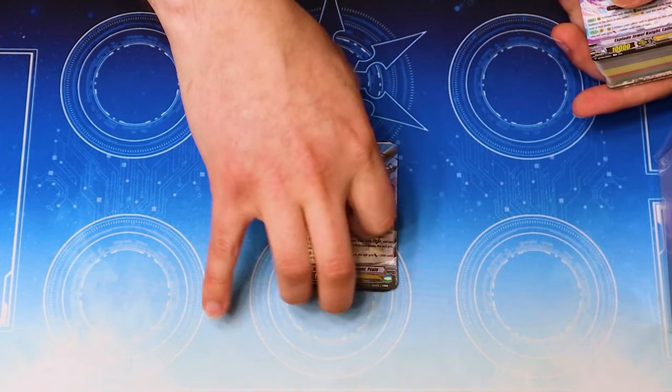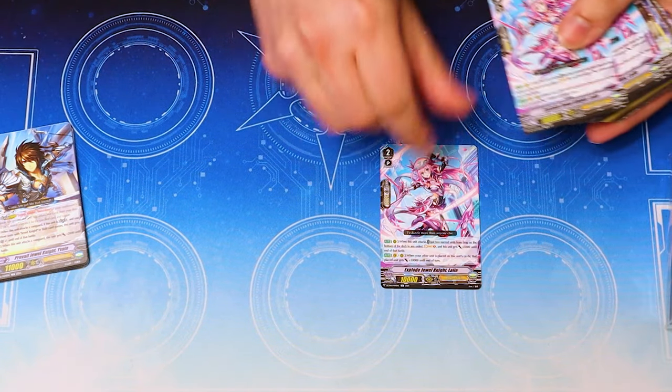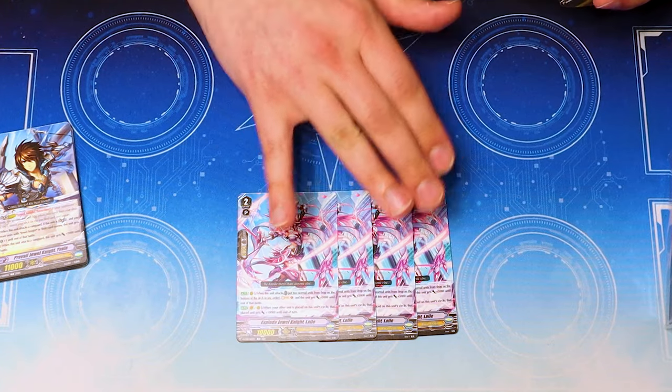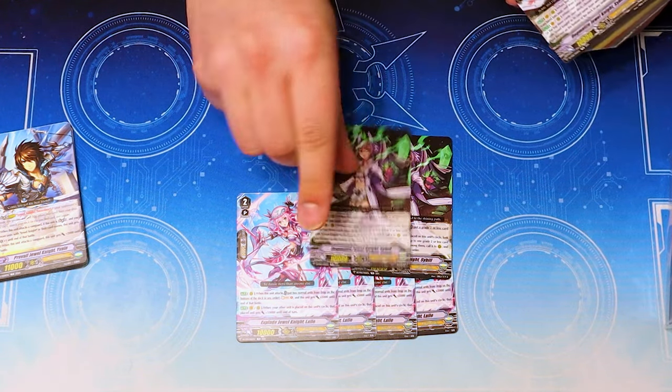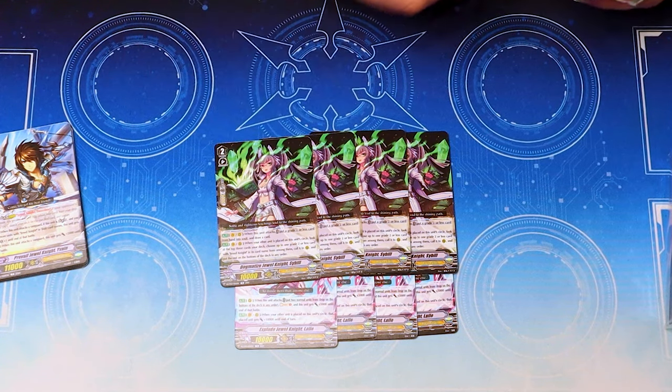Raid 2s. Four Lyle is very, very good. This card is very, very important to the deck. Four Sybil is also really good — just to build a board and get hand, which is nice.